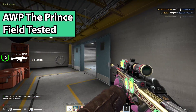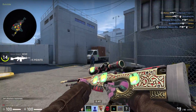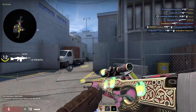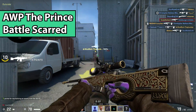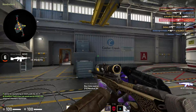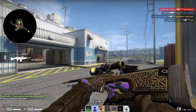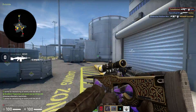Starting off, we have a skin that you might not know about — the AWP The Prince looks really sick when it's Battle Scarred. On top of it just overall looking darker, you can also get a black scope AWP The Prince, which is actually really cool. It's a little bit like the Blackamov for the AWP Asimov. Having a black scope AWP The Prince makes it that much better.